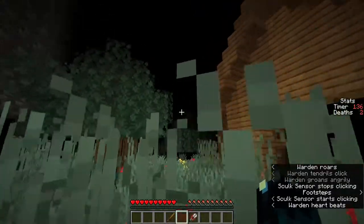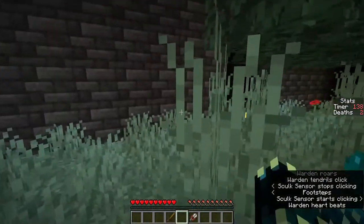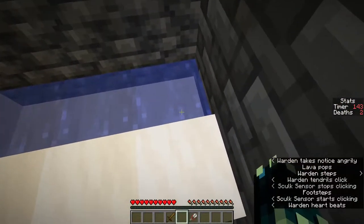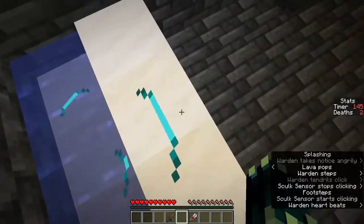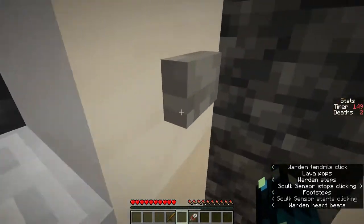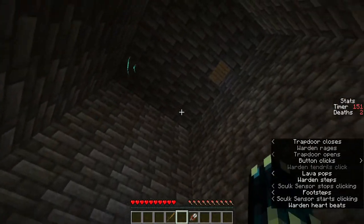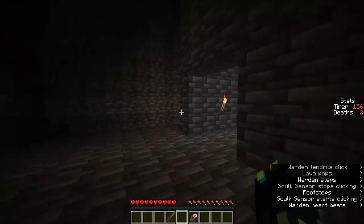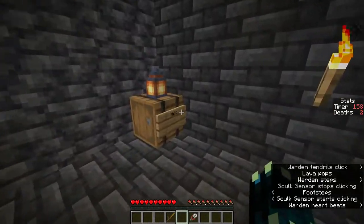It seems like there's no way up on top of the houses or on top of the trees, so the only place we can go is inside here. Is there anything hidden under the stairs? Doesn't look like it. Anything hidden in the toilet? Also doesn't look like it. But there is a trapdoor up there which I'll remember.